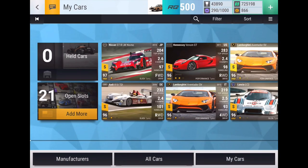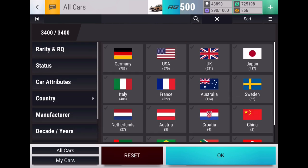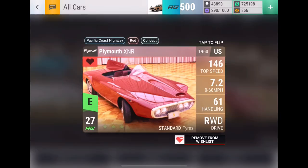Yo, what is up guys? It is Yellowfin and it is that time again. Two days in a row, it's time for another 500k pack opening. We've already got 100 cars wishlisted, looking good. Hopefully we can get this Plymouth XNR.